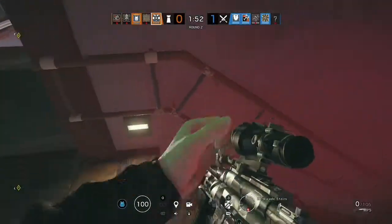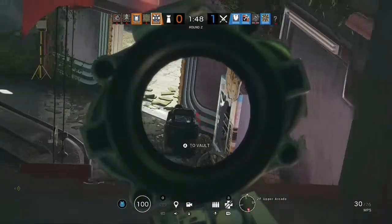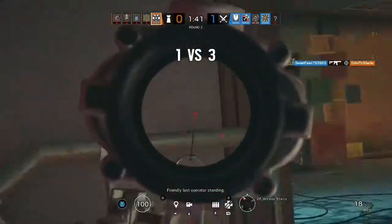The SG CQB Shotgun does 75 damage, and I do not think you can suppress it — it has a capacity of 7 plus 1. For a secondary, they have a P9 and a revolver. I'm going to get the statistics for those pistols in a second video about Montagne, so I'll just get into those statistics when that comes out.